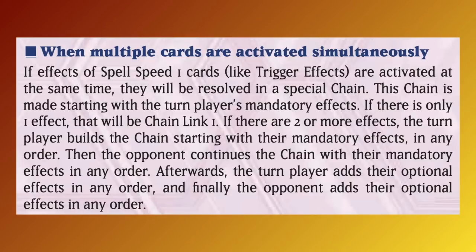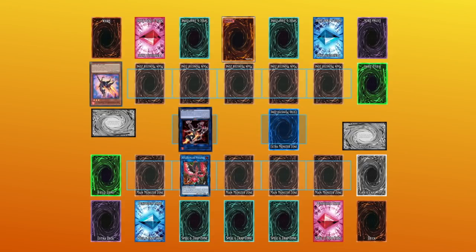In this scenario, both players have one optional trigger effect that is activated, and there are two possible outcomes. The first possibility is that after Nightmare Phoenix activates as Chainlink 1 — because they are the turn player — Sunlight Wolf can activate as Chainlink 2. However, it must be activated as Chainlink 2 in response to Nightmare Phoenix because it is a trigger effect and cannot be chained to a Speed Spell 2 or higher effect such as Salamangreat Roar, which is a counter trap making it Speed Spell 3.